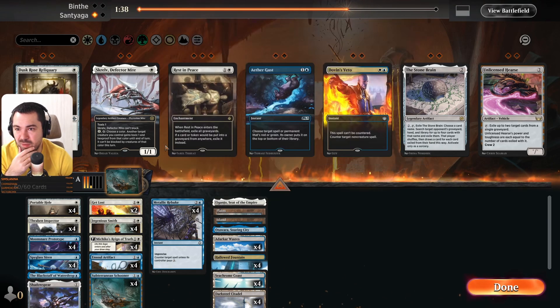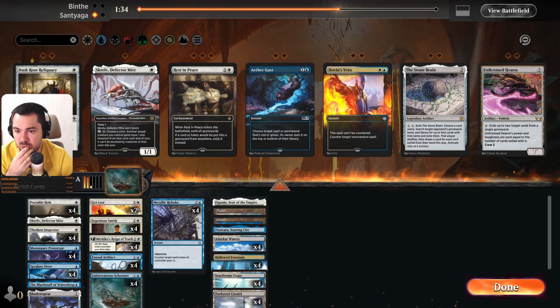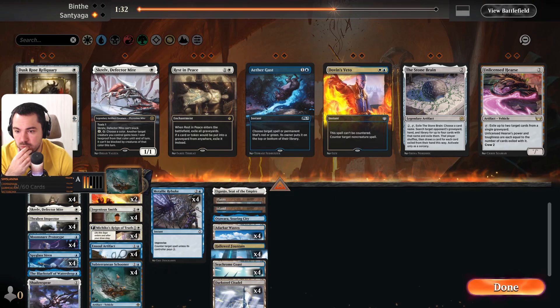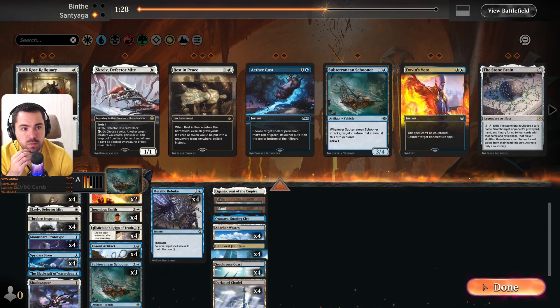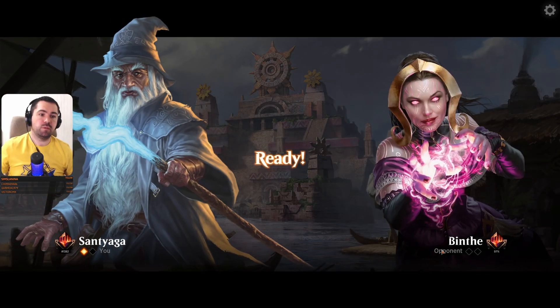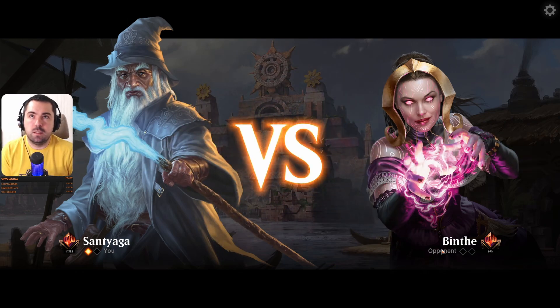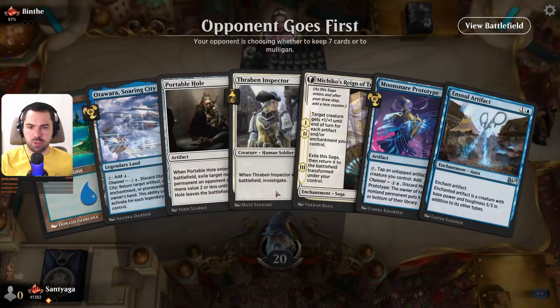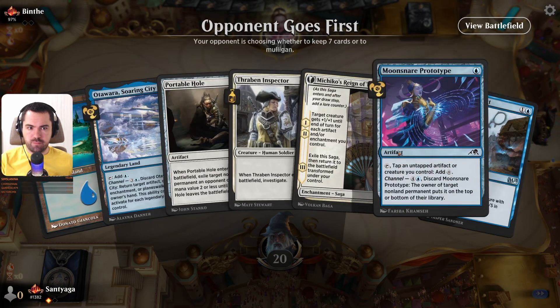Doesn't make it unblockable — maybe just one copy. Schooner maybe three copies. Spring-Loaded Saw Blades is a two-mana flash artifact that deals damage — maybe instead of Get Lost. We'll see and I'll check it. Not a very good mana base, yeah, but we have Moonsnare Prototype.